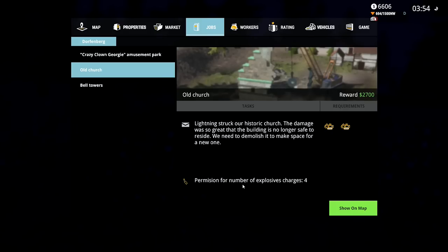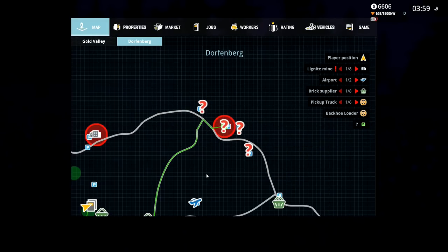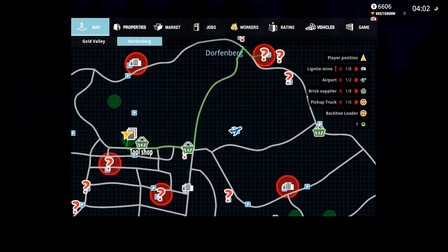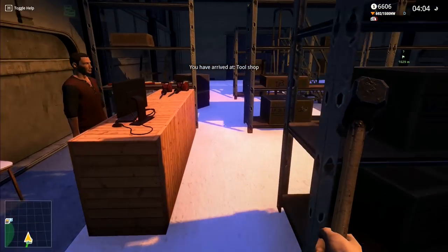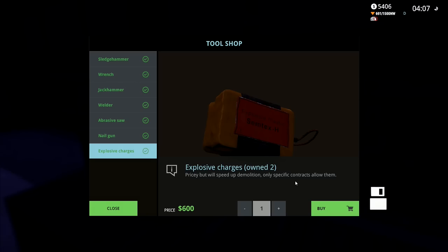Lightning struck historic church - permission for explosives: four, at 600 apiece. That is going to use up an awful lot. We might use two explosives on it. Let's show this one on the map - that one is right there. Set a waypoint to that one. Tool shop is right there, so let me go to the tool shop first. We go and I will speak to Dave. All right Dave, how you doing? We want some explosives again, mate. Let's just take two of those - there's $1,200. Accept. Thank you very much, cheers Dave. Good of you to be working at four o'clock in the morning.